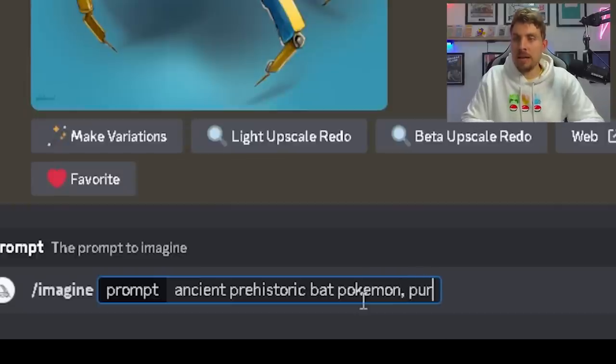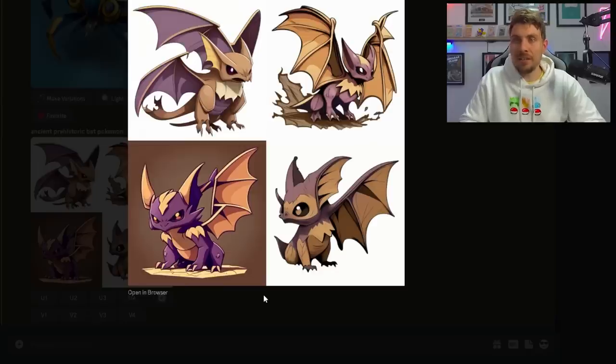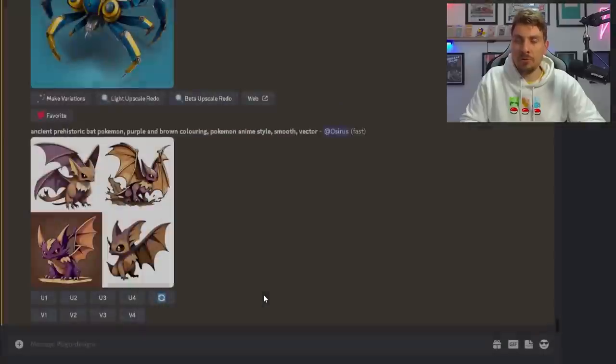Prehistoric bat Pokémon, purple and brown coloring — this is more like it. That definitely looks like it could be an ancient form of Gliscor or Gligar. This generation process went on for a little while as we tried to get the 10 — or technically 12 — designs, doing a futuristic form and a past form for both Meowstic and Makargo. But wait for it — here are the final versions of these Pokémon.